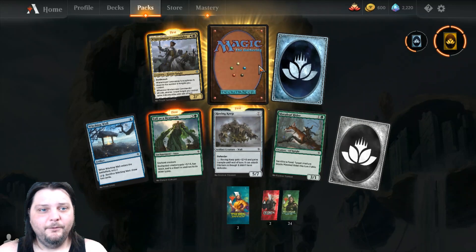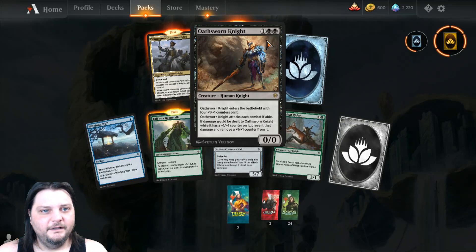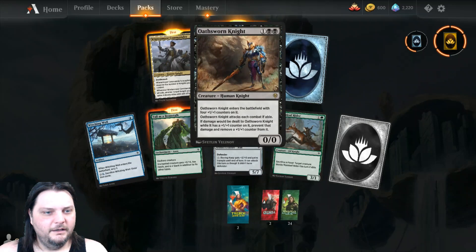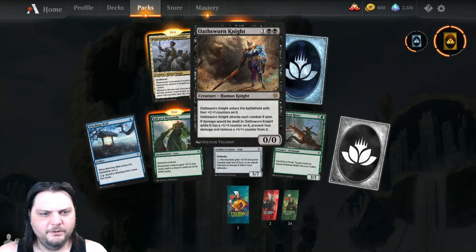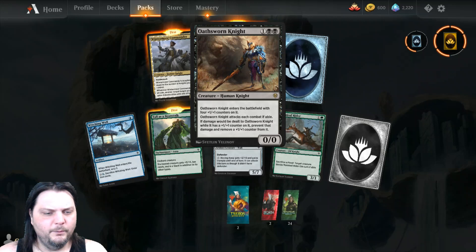And my rare or mythic is a rare Oathsworn Knight — 1 and 2 black for a 0/0 human knight. It enters the battlefield with four +1/+1 counters on it. It attacks each combat if able, and if damage would be dealt to it while it has a +1/+1 counter on it, prevent that damage and remove a +1/+1 counter from it. Very well.